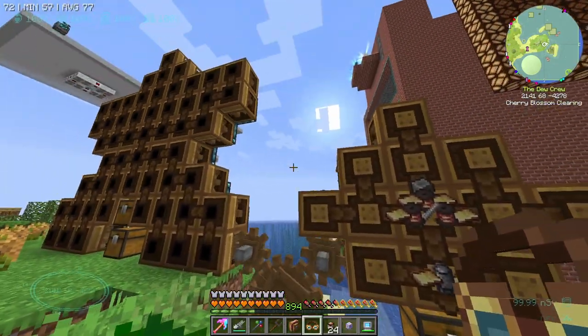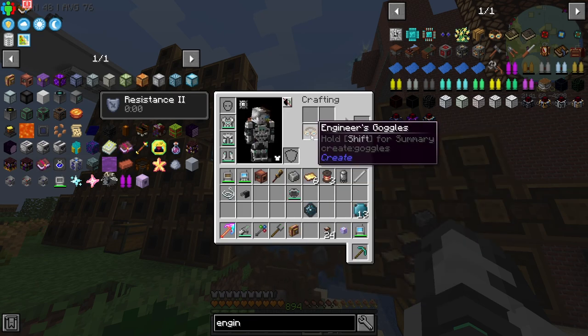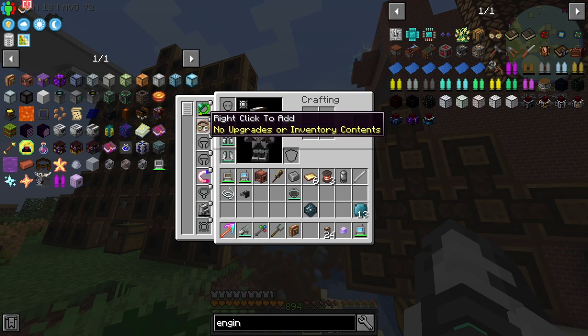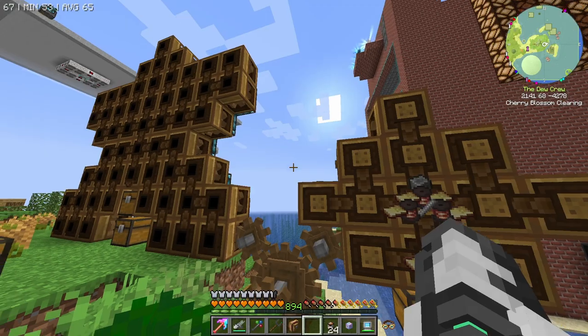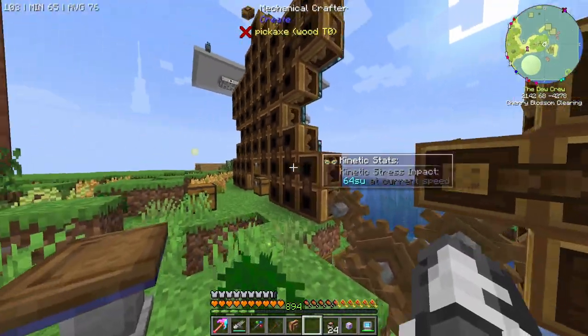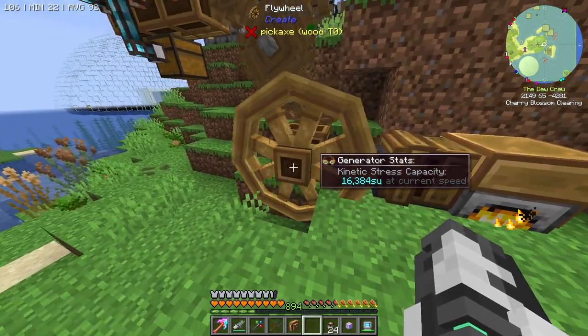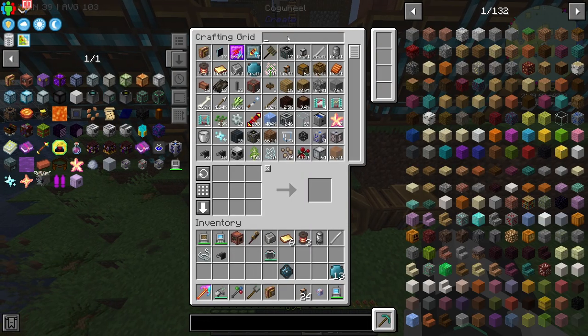We're getting to the lava. So goggles on. Can I combine them with my helmet? No. Let me know if you have a suggestion with Create — I know for vanilla stuff you can combine it with the helmet but I don't know how to do it with modded stuff. So you can see all the stress units these guys use — they use 64 each. And around the back here this guy makes 16,000. You could say he's pretty good.